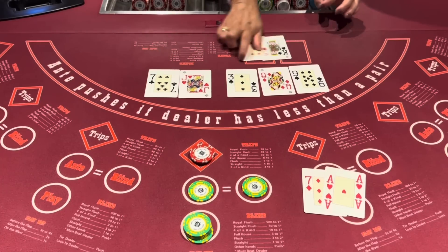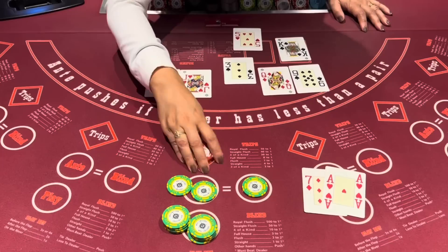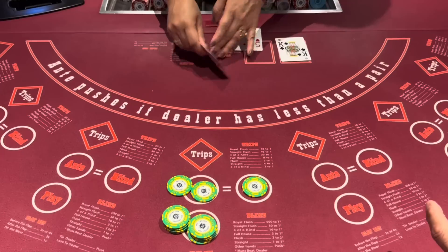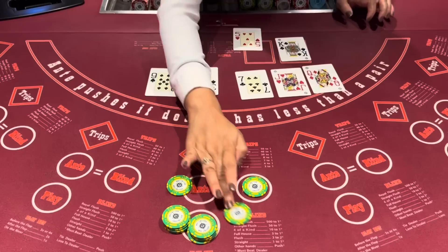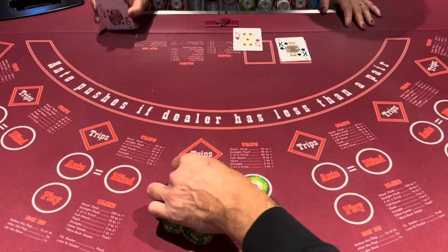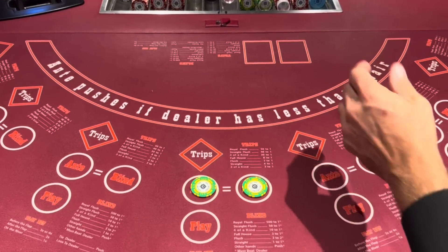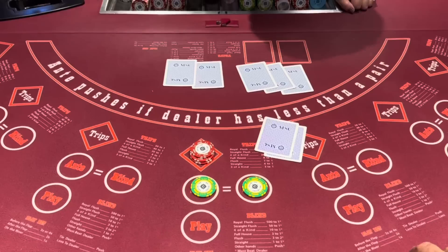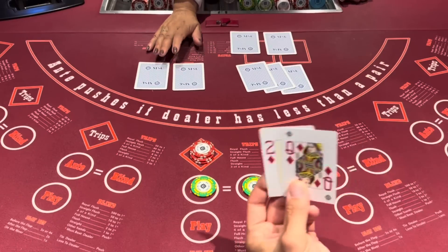Alright, we got a 7 and we win. Dealer just has a king high. I don't think you qualified there. You didn't qualify. Because they'll tell me in the comments. She paid you and they didn't qualify. So you only get paid here if there's a pair or better with the 7 cards. You just can't share information with the other players.